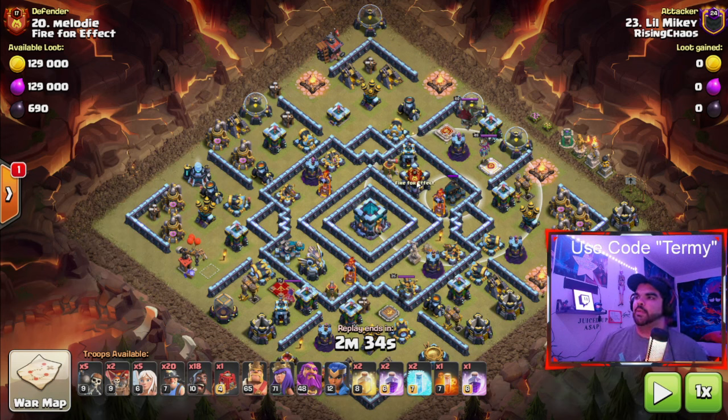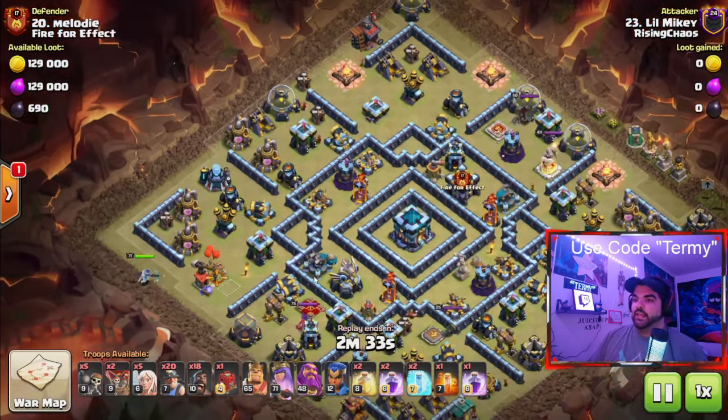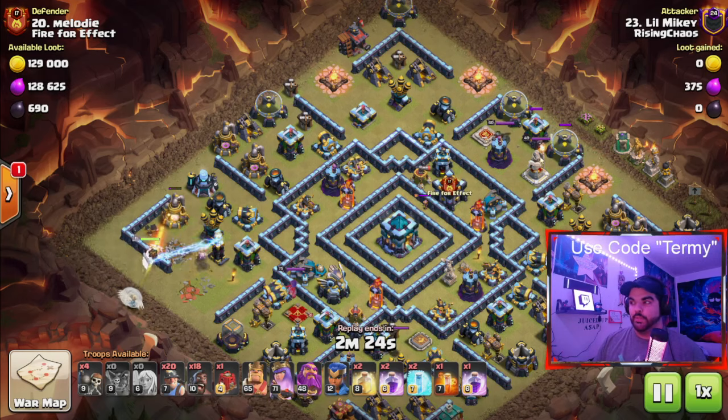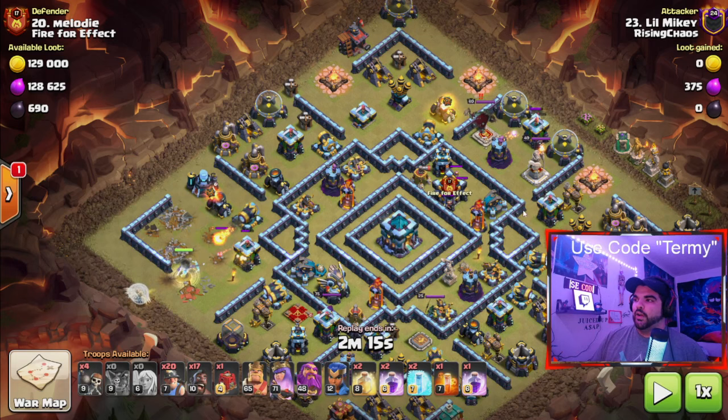Right when I'm looking at this base, I see the CC is pretty lureable. Especially in a war attack, you can check all of this stuff. The CC being lureable is the number one thing I'm going to be trying to do. Lil Mikey is going to attack from the left side with his Queen Charge, drop some balloons to check for traps, and attempt to lure the CC with a wallbreaker.